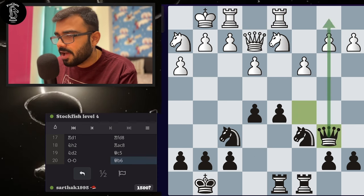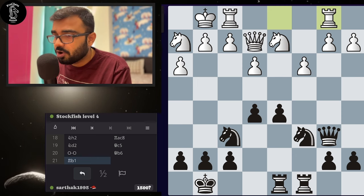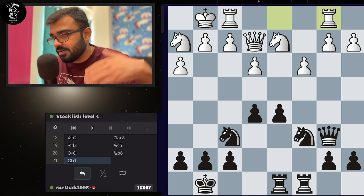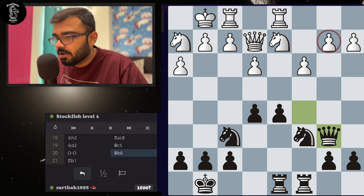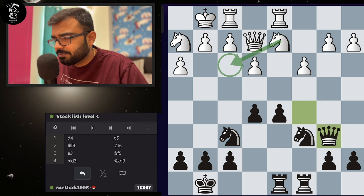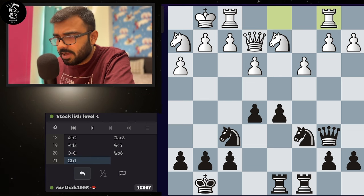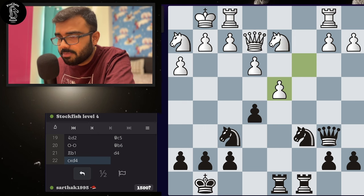My opponent is not focused on castling. I have to open up files where the king is. How? Always ask before you attack: what happens if I push the pawn? They can take, queen takes queen, knight takes back, and the game goes on. They are again not castling — we are making so many moves and the opponent is not even worried about castling, so somehow we have to punish it. Let's play queen c5, bring the queen forward — the idea of pawn to d4 is good enough. I'll go queen to b6, attacking the pawn. White protected it, but suddenly the rook on b1 move is very bad because the rook was on a semi-open file on d1, but white changed it to b1, which is a closed file.